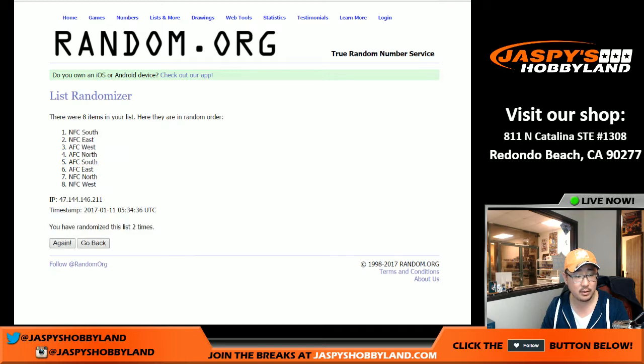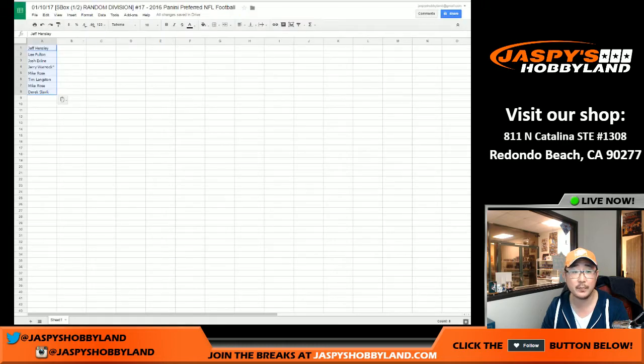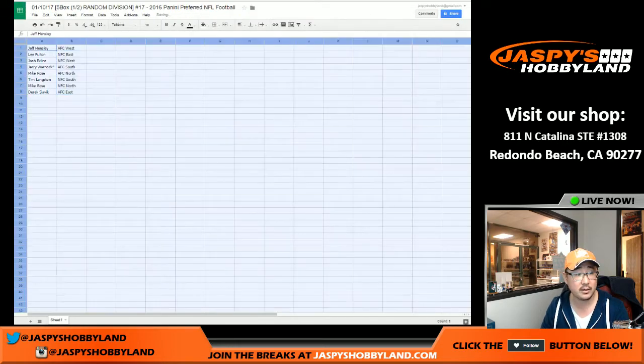Three times for the divisions. One, two, and three. AFC West on top. AFC East on the bottom.